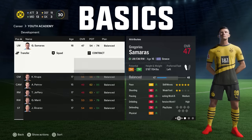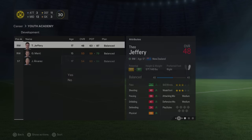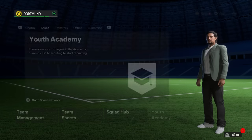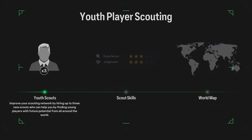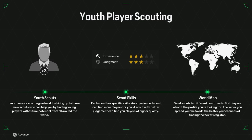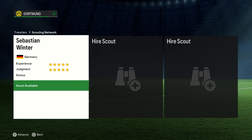We'll start with the basics. I'm removing the Youth Academy players that were initially generated into this example save file — this simply creates a clean slate for the guide. FC24 will generate a youth scout for you immediately. In the lowest quality teams, this scout will have a dreadful star rating and will probably need to be replaced straight away. In this example, I've used Dortmund, and due to their quality and reputation, they begin with the best scout you could possibly get — one of five-star experience and five-star judgment — so Seb Vinter is good enough to stick around.